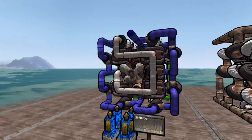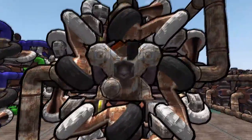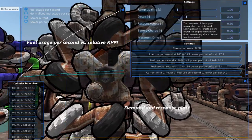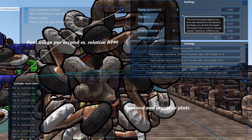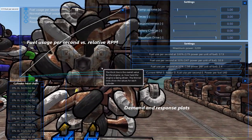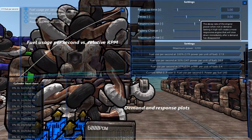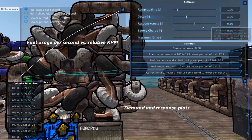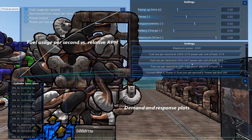Next we have the Red Line, our general purpose midline engine. We have the ramp up time set to one, which is the default - absolutely fine. Decay is set to three, which is a lot faster than the default and a lot faster than the Blue Line. This means it will let go of demand a lot faster than the Blue Line, making it second priority when demand is dropping. The responsiveness is also lower, which means it will start up slower than the Blue Line - very important because this engine is quite a bit less efficient in the long run.